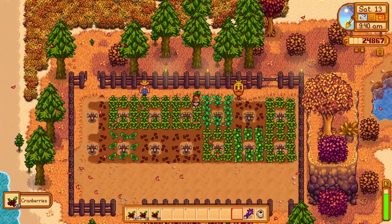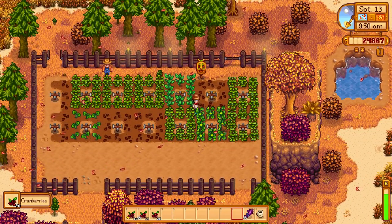Let's let the cows out - and I forgot the milk pail of course I did, that's why I need to keep putting it in this chest. Oh my god, today's a great day - the cranberries are done! Perfect timing. We've definitely got enough to get the barn upgrade, so I'm going to go to Pierre's, sell all of this, and go straight up to Robin and get this barn upgraded. We've done it - we've finally got to the final stage of the barn!